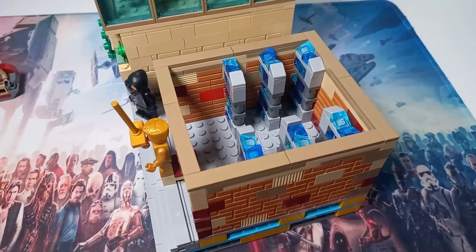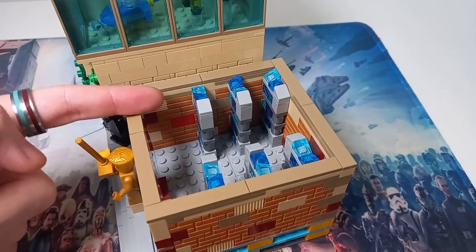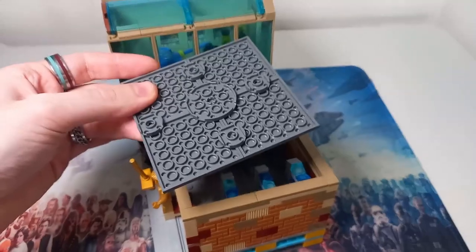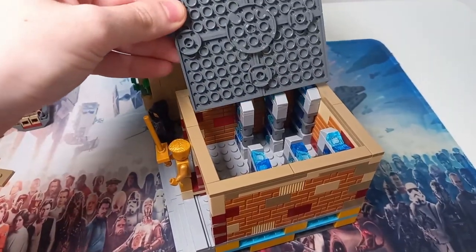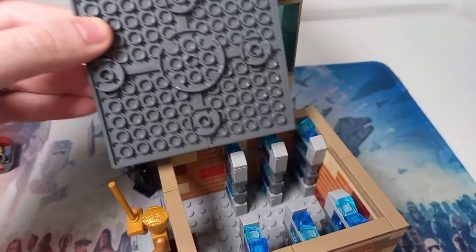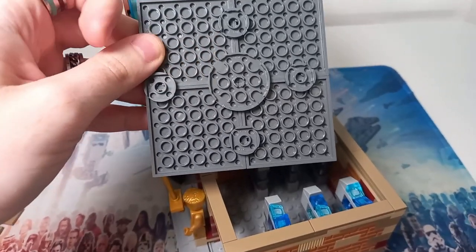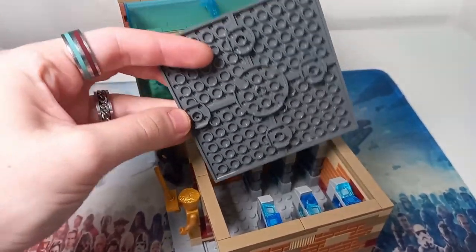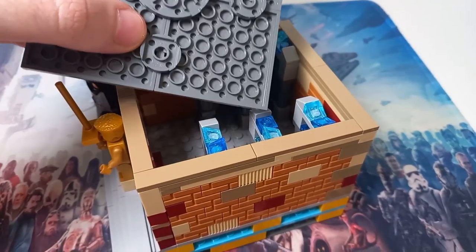It's only been a few minutes since I stopped recording and we've already run into our first problem. I've moved these Jedi Archive shelves back one stud each because when creating this base plate out of four six-by-six plates I want to keep it nice and simple so it's secure on the floor above. I've got a different plan for the front row, so we need to make sure it's as secure as possible. I've gone with round two-by-twos because they slot in a bit easier, with one in the middle and a four-by-four which fits with the shelves either side — but when I place it down, this one-by-two collides with the middle shelf.